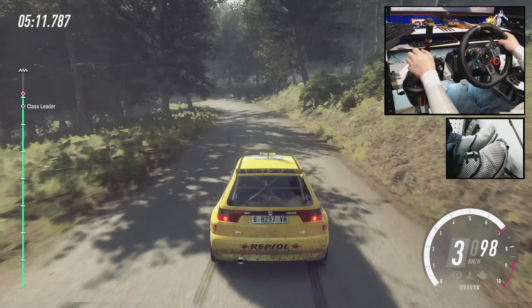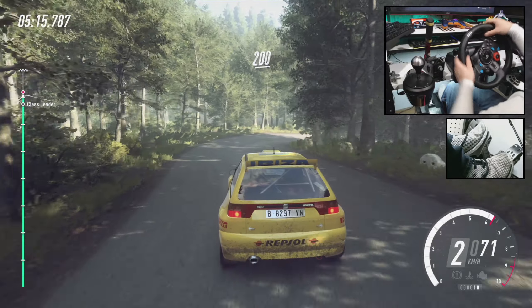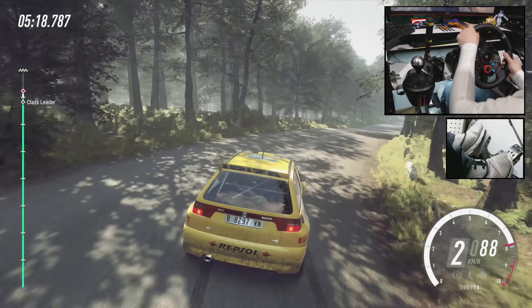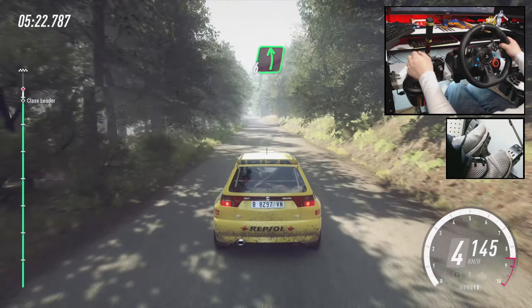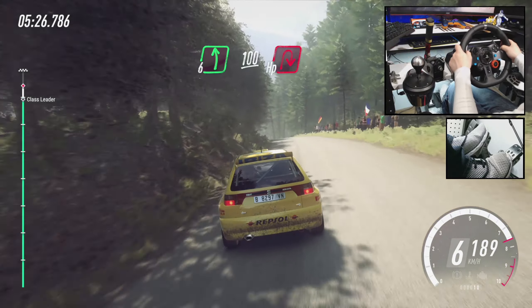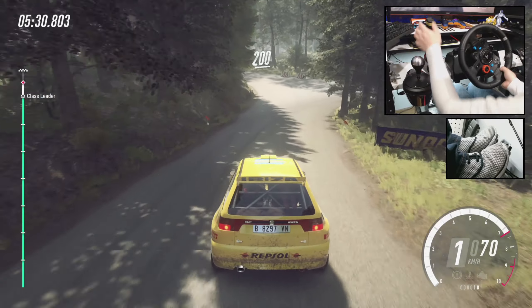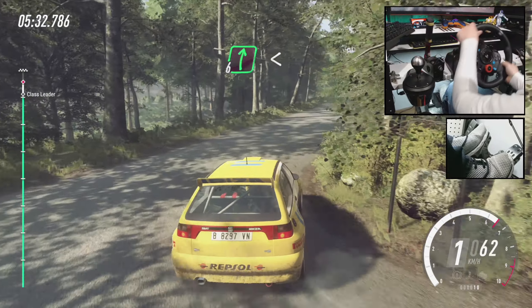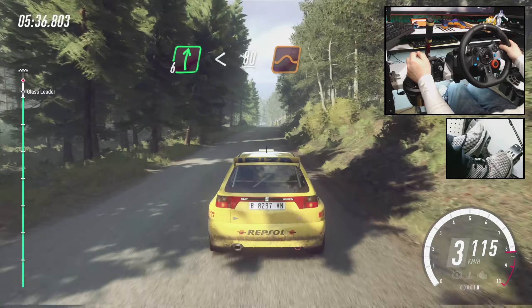Opens. And open hairpin right. 200. Long crest. Into 6 left. Over crest. Into 6 left. Over crest. Downhill. Slow. 100. Turn unseen hairpin right. 200. Over crest. 6 right. Over crest. Opens. Slow. Keep left. Over 80. Over jump.